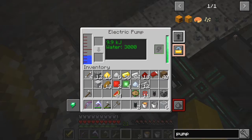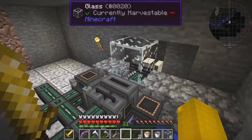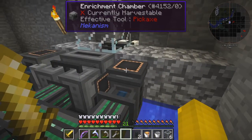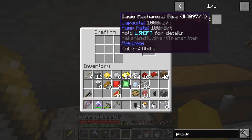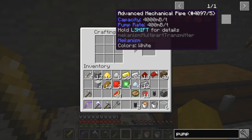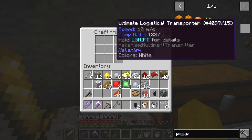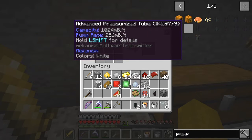The pump is now filling up with water. The output of the water — we need some liquid tubes. How will we do those that we have in here? Pressurized tubes — they're a bit dark to see in this background. Let's see if I can find a better background. Advanced mechanical tubes, also logistic pipes.